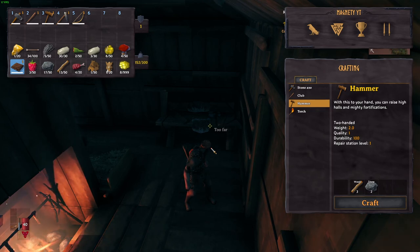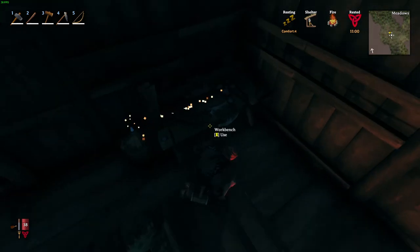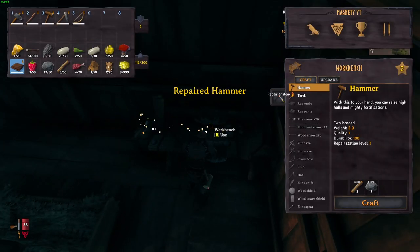I'm going to go ahead and gather all of those items to show you what it looks like to be fully geared. It does take a good amount of time. The 10 flint is going to be for the chopping block — that levels up the workbench to level two.